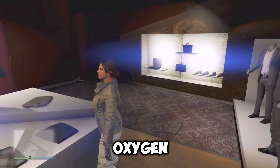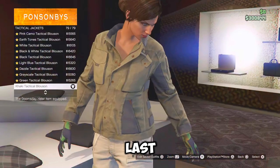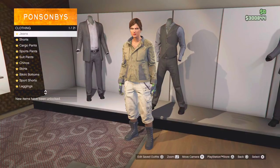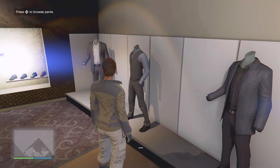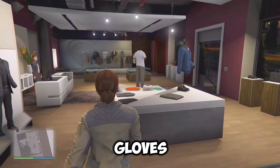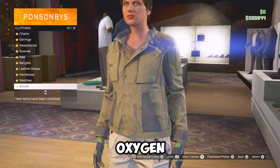So for the final outfit, which is the oxygen one, I'm going to go over to the tops, go over to tactical jackets and equip the khaki tactical blouson, which should be the last one. Now just back out once, go over to bikini and equip the black bikini. From here, just go over to the pants, go down to arena war and equip the beige chain shorts. Now just make your way over to the shoe section, go over to motorcycle boots and equip the black slack boots. From here, just go over to the accessories and equip the light woolen armored gloves. So once you have that equipped, just go over to the front counter and save this outfit as oxygen one.